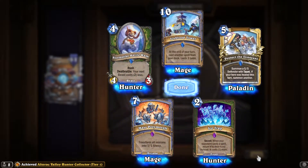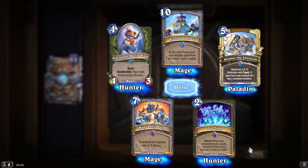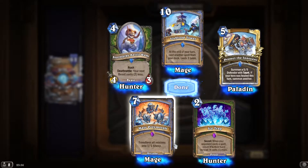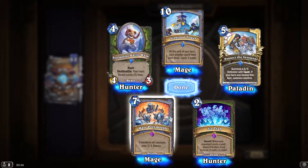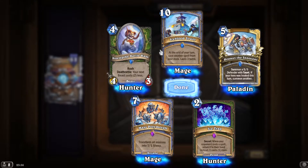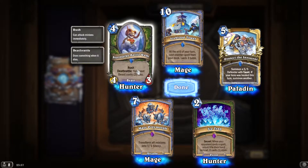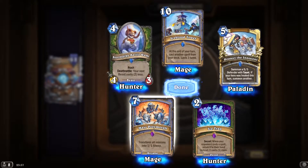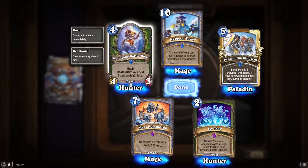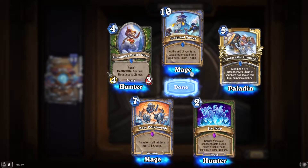Two epics — Ice Trip, a new Hunter spell: when your opponent casts a spell, return it to their hand and it costs one more. Transform all minions into 1/1 sheep — that's a horrible card that can ruin anyone's day. That's better than a board clear in some cases, but against token druid it might not be so good.